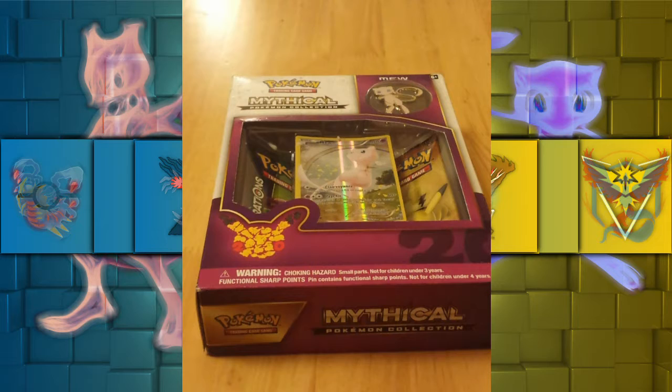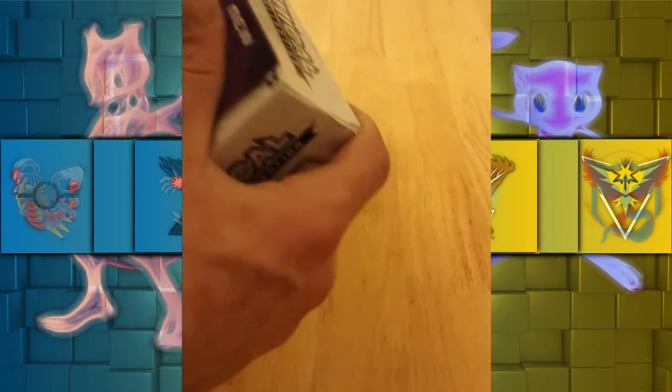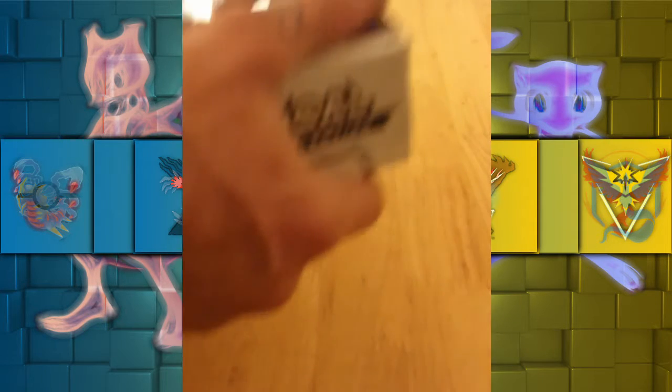Pulling the GX's, pulling those cards out. So what do you reckon in that pack? I want to see the Zapdos or Articuno — I think those are the most valuable cards, plus the average in-set for Generations.